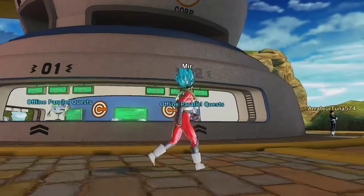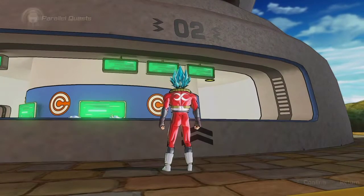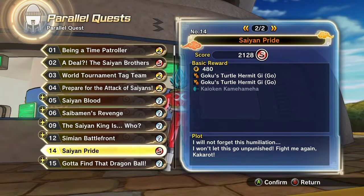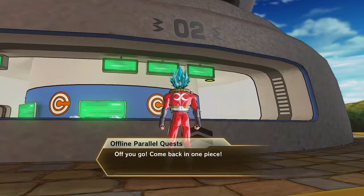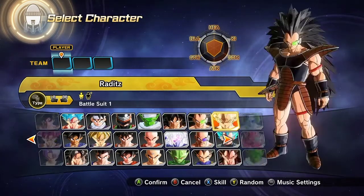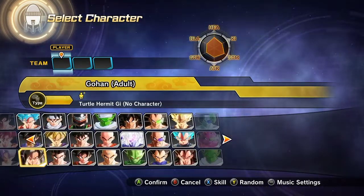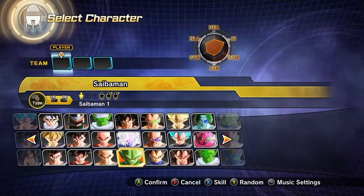So now we're gonna do — I'm only gonna do Goku's to show you guys how the Parallel Quest works. I'm just gonna go ahead and do Parallel Quest 25. The team I usually play as — let me find them — Future Gohan, where is he, oh there he is.